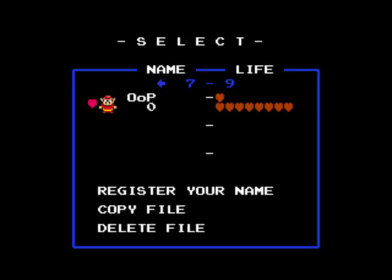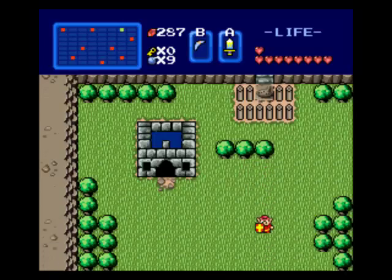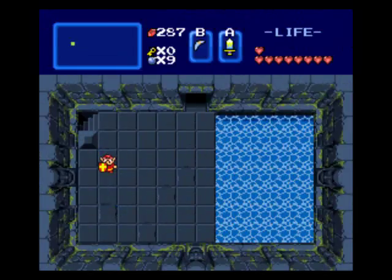Welcome back to more of Ocarina of Power. Now that we've pretty much already broken this whole quest, we have nine hearts and I've got a red ring and a master sword already. Time to start making a pretty much a mockery of things.